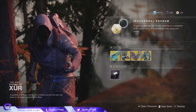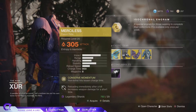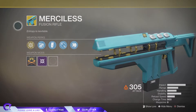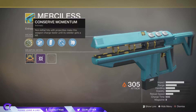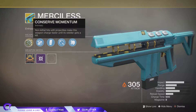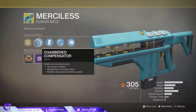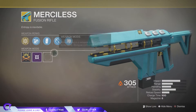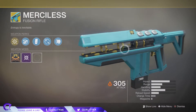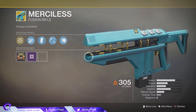So let's see what Xur has got this week. As standard, you've got the Fated Engram which gives you an exotic you currently do not have. Now for the exotic gear, starting off with the best fusion rifle in the game and possibly one of the best exotic heavies — that being the Merciless. For this you get Conserved Momentum: non-lethal hits with projectiles make this weapon charge faster until it gets a kill. You've also got Chamber Compensator, Extended Mag, Impetus, and Fitted Stock. It looks phenomenal and really does destroy bosses.